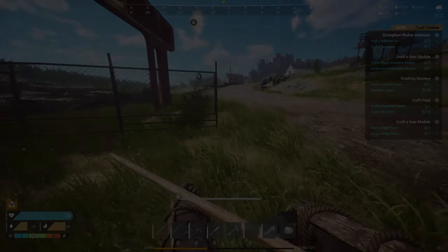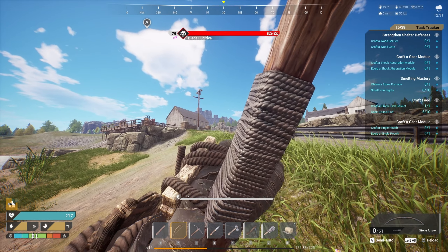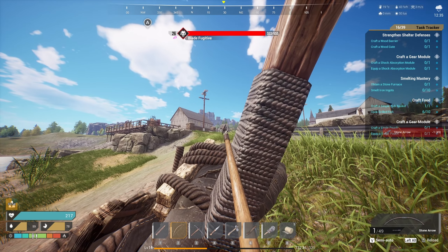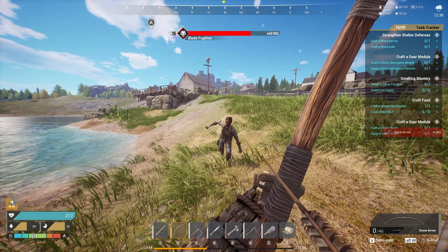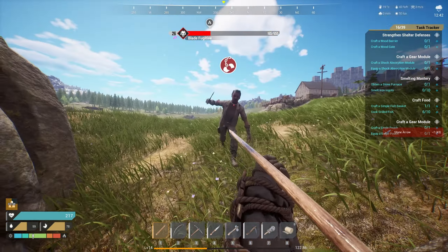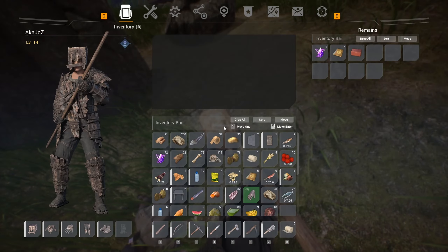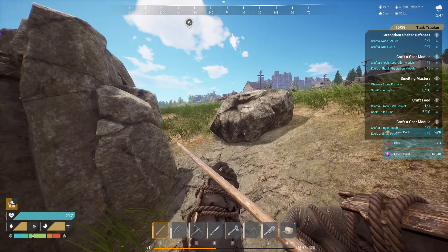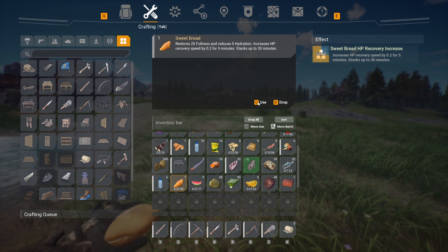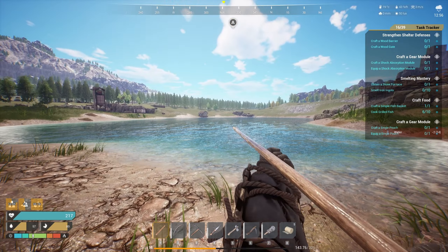I can open this door — now I can go straight in. Let's pull this guy over here. He's coming. A blade fugitive — she looks decked out. Back up! There you go, let's go! Our loot is pretty much full. Let's eat a little more and drink some water. I need to start cooking the trout.